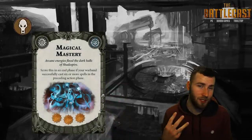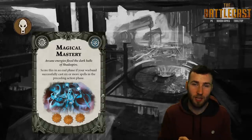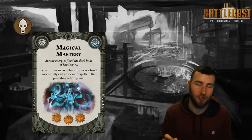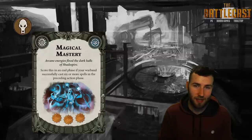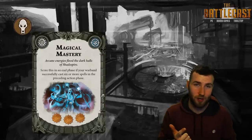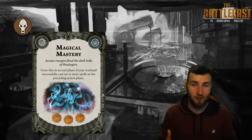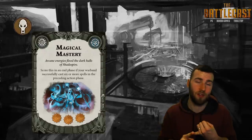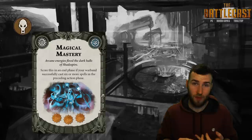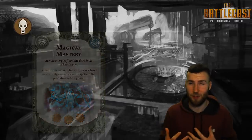Magical Mastery is a three-glory objective that says score this in an end phase if you cast six or more spells in the preceding action phase. Holy guacamole, that is a big ask. If anyone can do it, it's going to be Thedra or the Cursebreakers, who have their innate spell that's fairly easy to cast. Either you're doing the Cursebreaker thing using their innate ability, or you're with Thedra and you've got a mitt full of spells and you have to draw another spell as well.